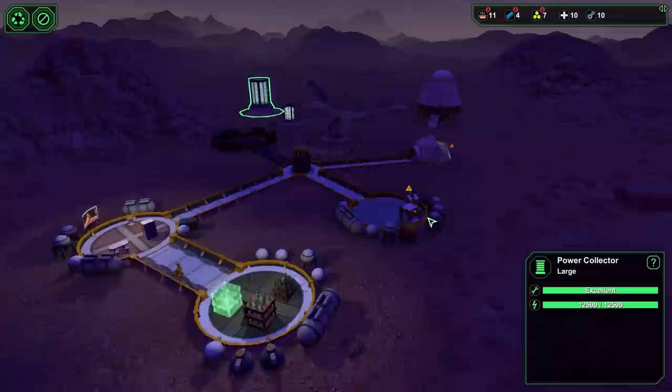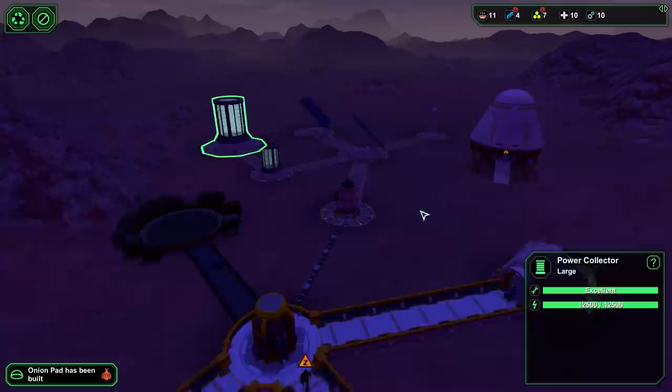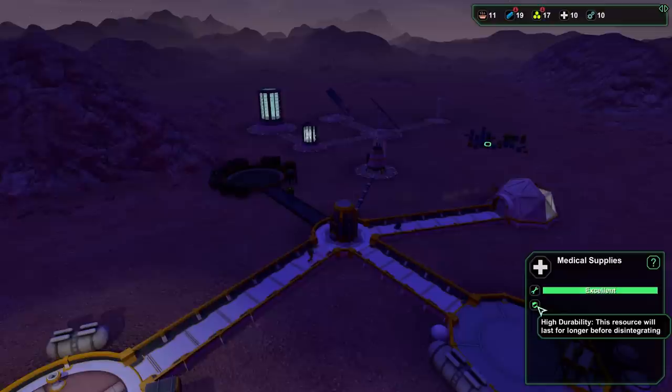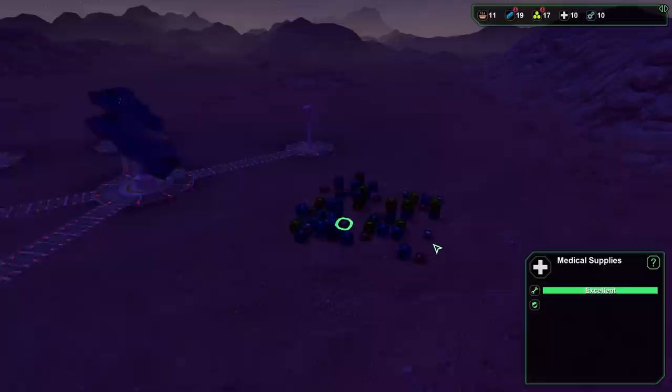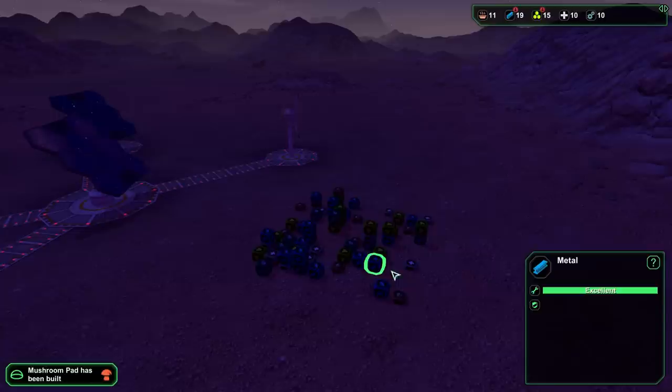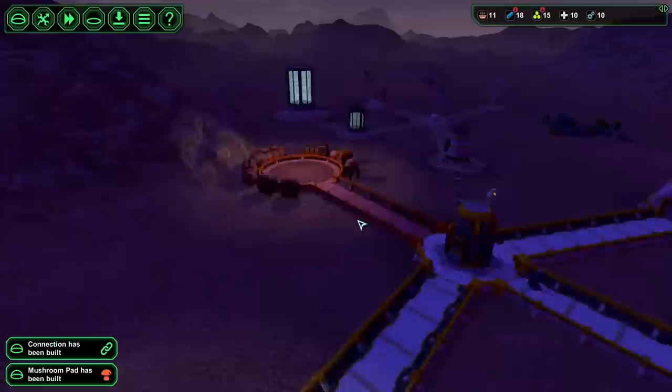Sleep is getting under control. I'll recycle the colony ship now - there everything's on the ground. I want them to pick this stuff up and store it. Items have conditions and they do degrade before disintegrating, so getting them stored is important. Let's check the bioplastics - high durability. Most of this stuff seems to be high durability, which is good.